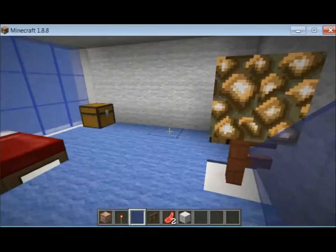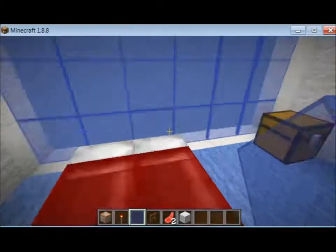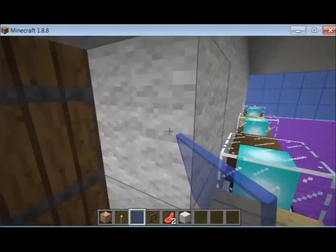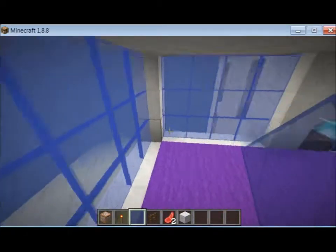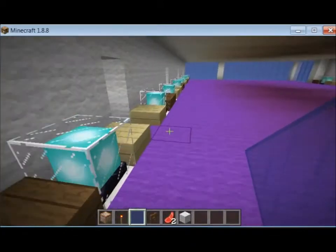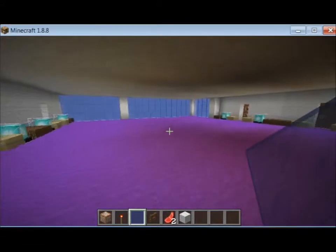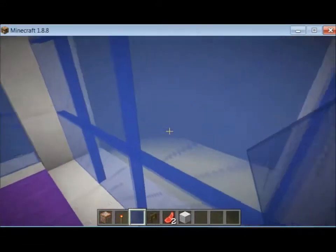So every single room looks like this. And as you can see, it's really cool. So if you are making a town or Minecraft world, this is what you should do — just type in a command and it will make a hotel for you.